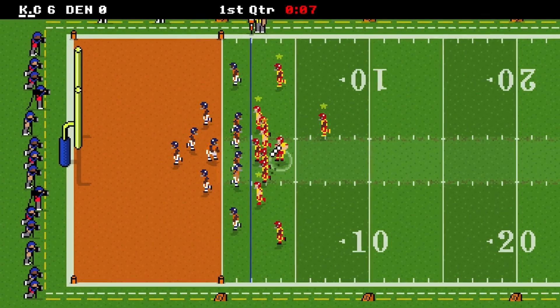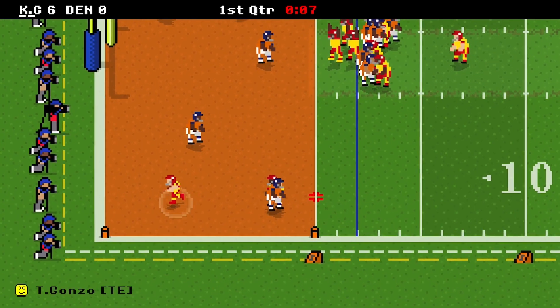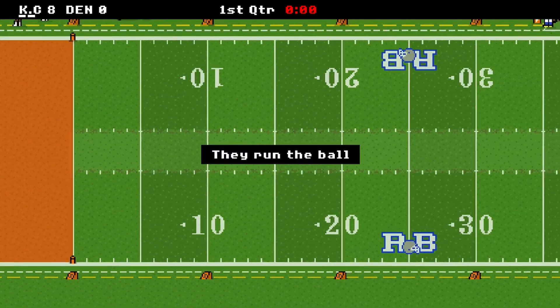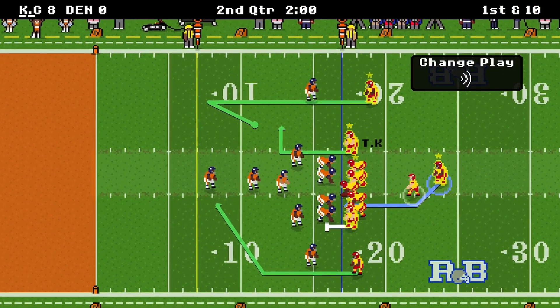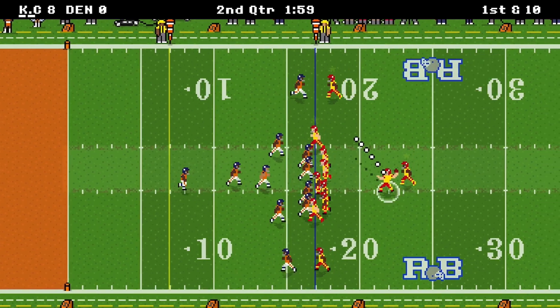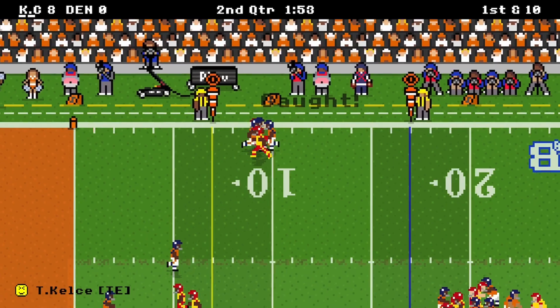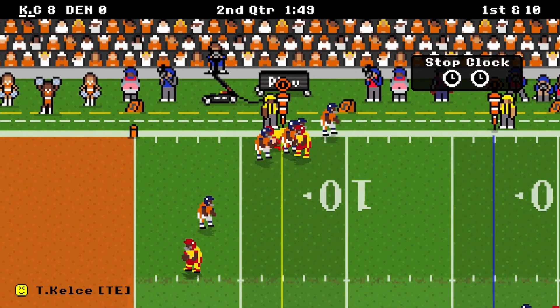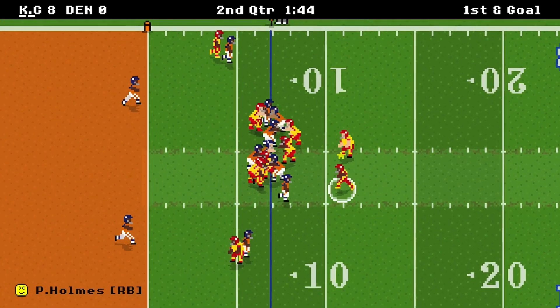I do like the end zone colors matching the teams. We get the two, we're up eight-zip. Denver fumbles. We start the second quarter — oh shoot, it's two-minute quarters. I'll have to change it after this game. I've had it at three-minute quarters for every save file, not sure why it went to two. I'll fix that ASAP.